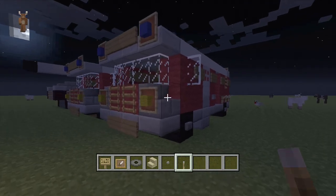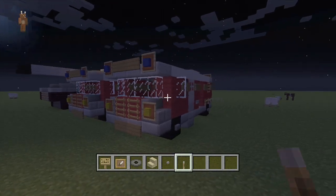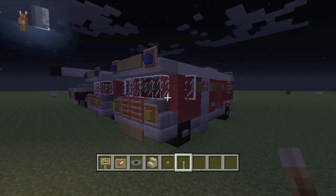So that is what you've got guys — a fire engine! I'm sure you can add bits to it; it's not completely set in stone. Hope you enjoyed the tutorial. Leave a like and a comment and tell us what other ones you'd like to see — any vehicles, buildings, anything really. See you next time!